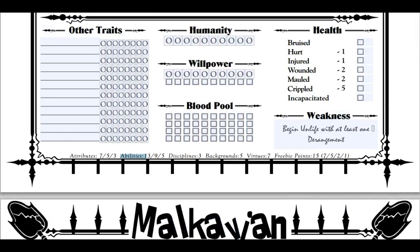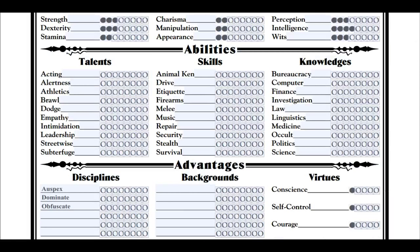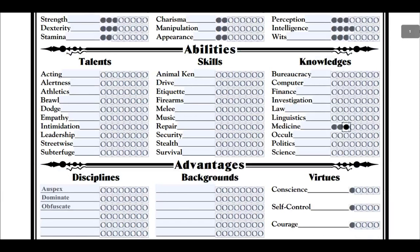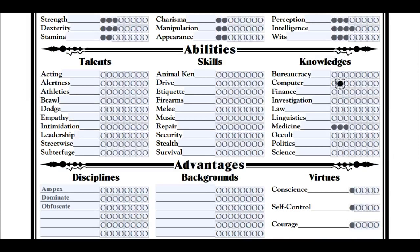For abilities, the spread is 13, 9, and 5. My knowledges are going to be the 9. I'm going to get some points in medicine, computers, and finance. My character is a rebel — knowing the law is okay, but I'm not going to follow it. That seems about right: good with computers, good with money, and I could probably sew back on a missing digit — probably not an arm, but a finger, possibly.